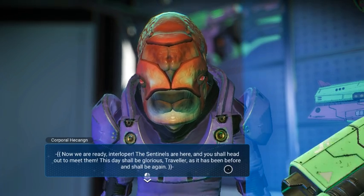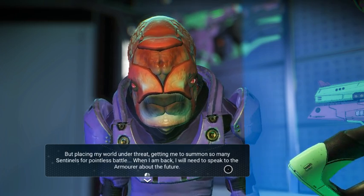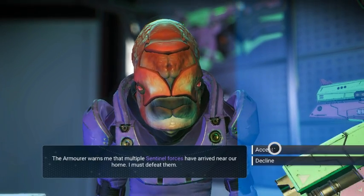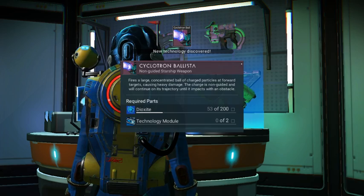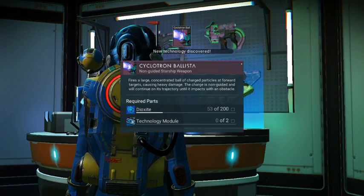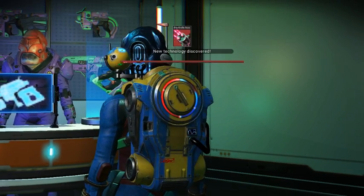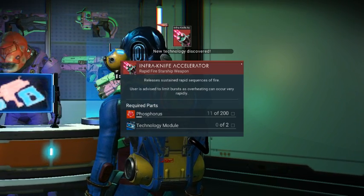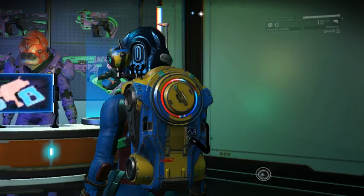Sentinels are here — you should head out to meet them. The day shall be glorious. Cyclotron ballista: non-guided starship weapon that fires a large concentrated ball of charged particles at forward targets, causing heavy damage. Infra knife accelerator: rapid-fire starship weapon — user is advised to limit burst as overheating can occur very rapidly.